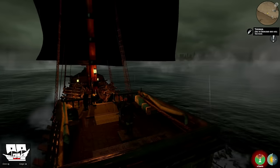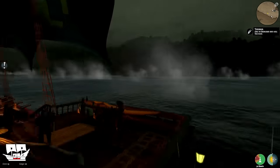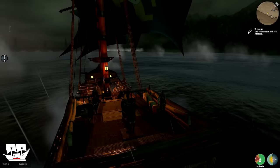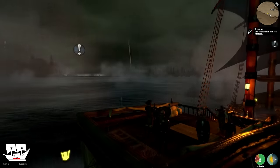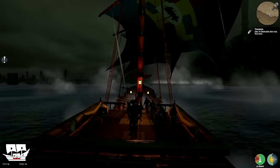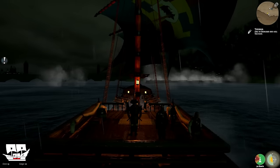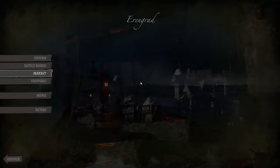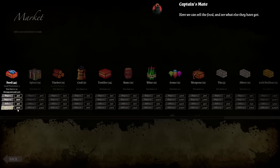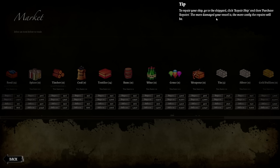I wonder if we lost anything by not getting the kill — like experience or something. It was one volley away from death and we didn't kill it. I wonder if there's something you lose out on. We speed up time and sail toward Erringrad. At the market we try to sell our fish — it initially shows we'd sell for the same 500 we paid, which isn't a profit. Then it changes to 801 gold. I don't know what happened there.